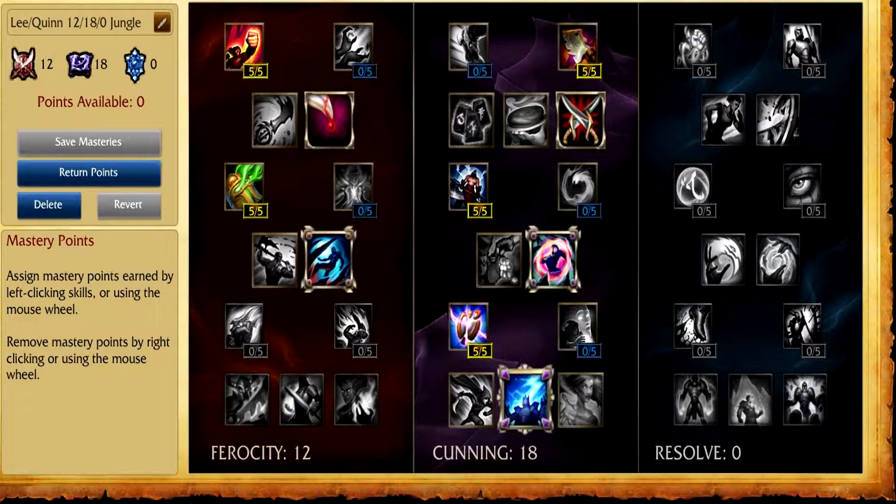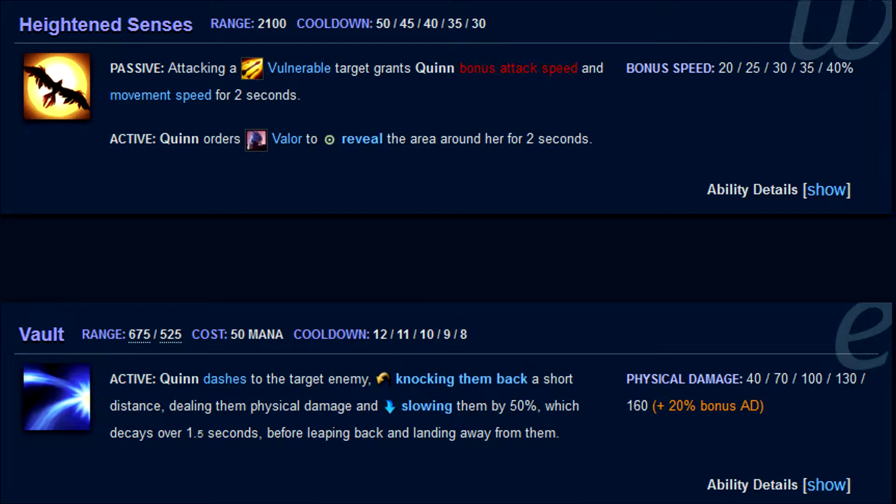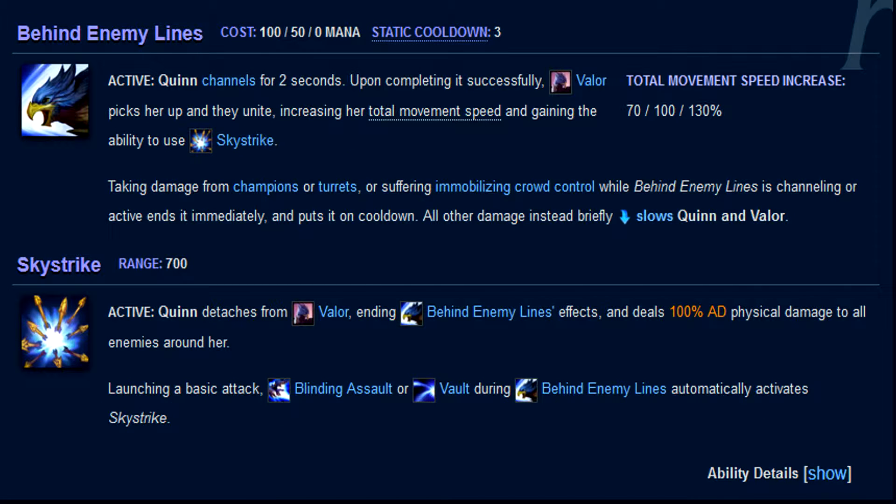We're going to move on to the skill order and then the item build, and of course the jungle route. For the skill order, if you've watched the previous video you'll know roughly what Quinn's abilities are, but images will come on screen showing her passive, Q, W, E, and both parts of her R — feel free to pause to check what the abilities do, how they scale, the range, cost, and cooldown. For jungle Quinn, I start with Q because it does the most damage plus it applies the blind effect, which allows Quinn to jungle really well. It also applies the passive. E is taken at level 2, and W only gives vision so it's useless to take until level 3. So: Q level 1, E level 2, W level 3.